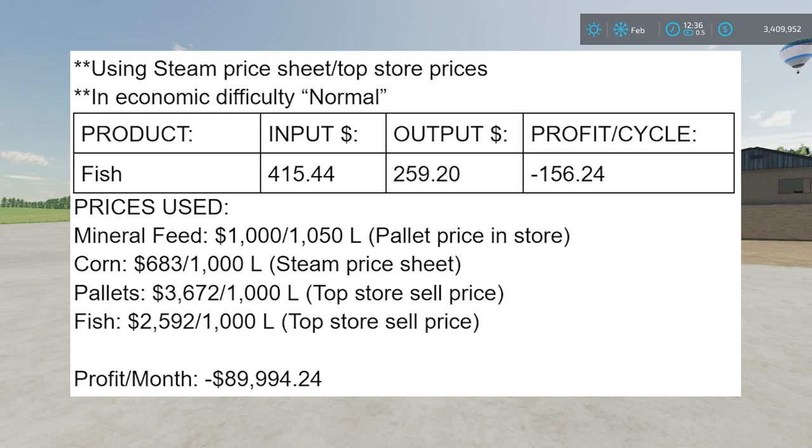For fish, the input cost means: if you took that corn and those pallets — the corn you grew and the pallets you manufactured to put into this production chain — that is how much you would get if you sold those directly to the store, plus what it costs to buy the mineral feed. That's the cost basically — what you're giving up by putting them into the production chain instead of selling. The output is how much you're going to get per cycle. Down below you can see the prices used to calculate: $1,000 per 50 liters of mineral feed, corn at $683 per thousand liters from the Steam price sheet, pallets you can sell for $3,672 at a good price, and fish you can sell at $2,592.